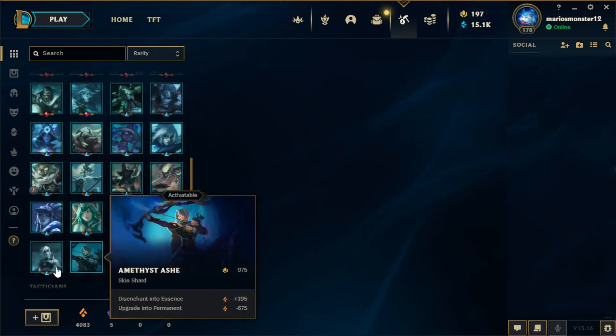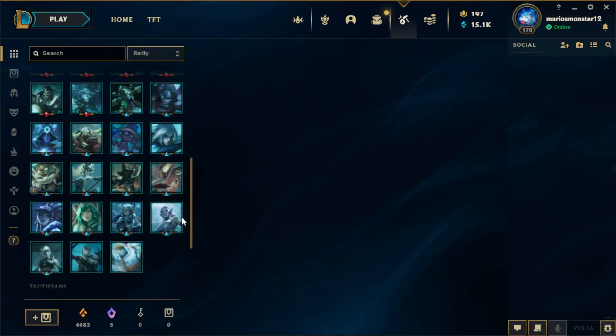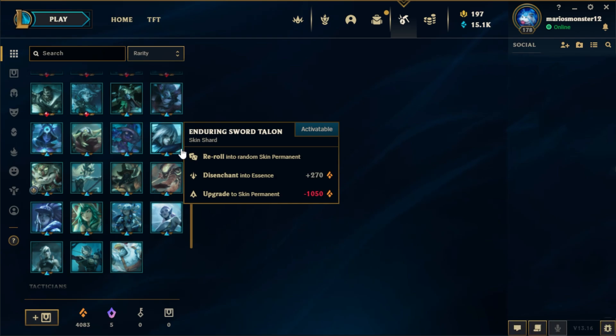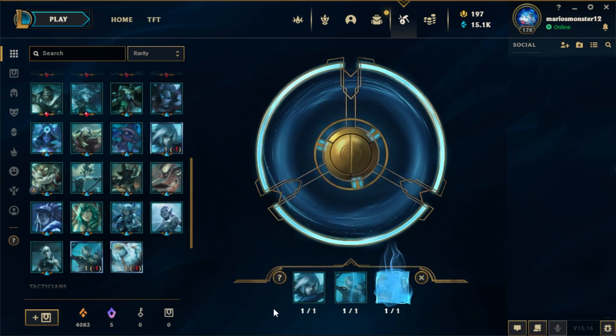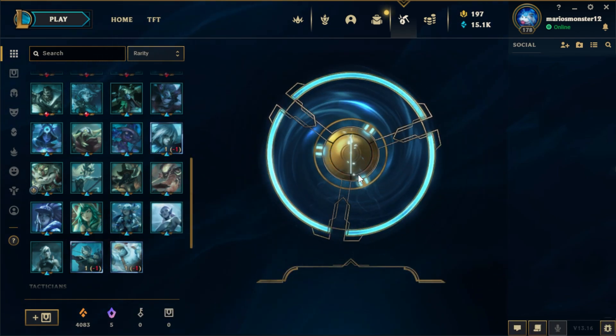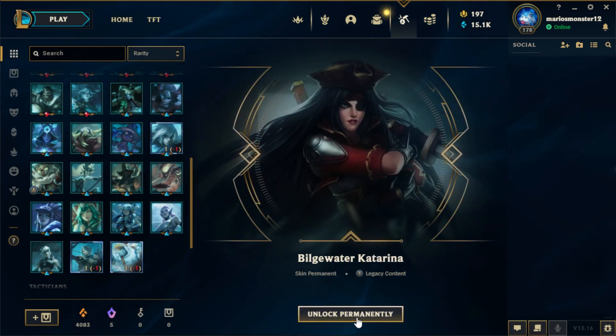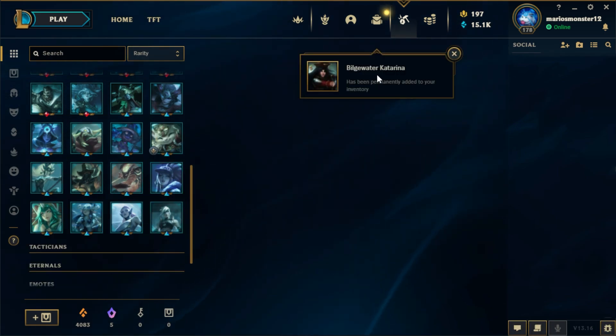I'm gonna re-roll one epic skin, which is gonna be Enduring Sword Talon, and these two as well. Hopefully get something good. Got Bilgewater Katarina — not great, not great.